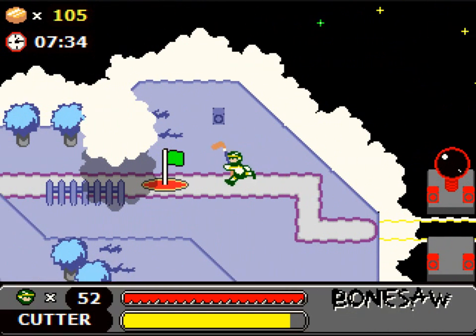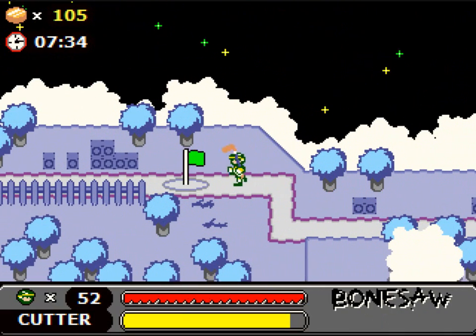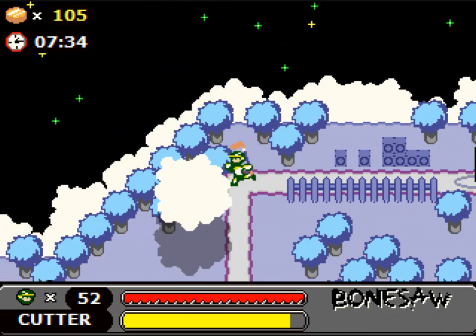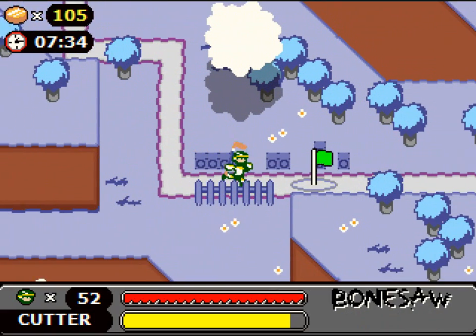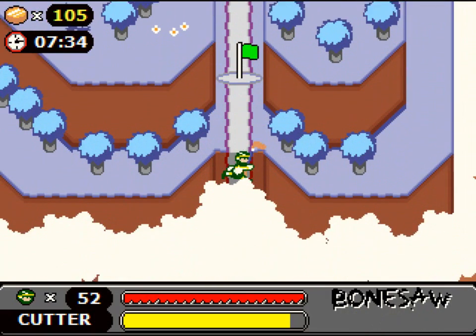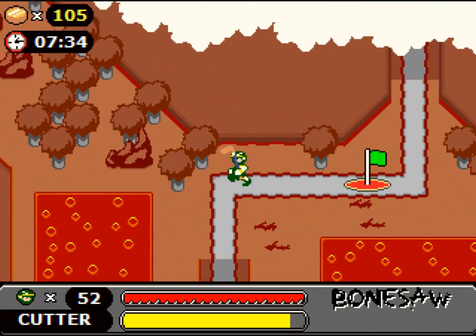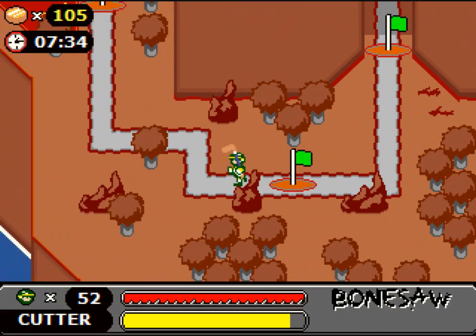So yeah, we've beaten Ref M, we've gotten all the pucks, we've completed all the levels, but there's still one more thing that needs to be done. You want to remember, way back at the beginning of this LP, there was a suspicious bomb block just right at the exit in the first level. Well, we're going to finally go down there and see what that's all about.